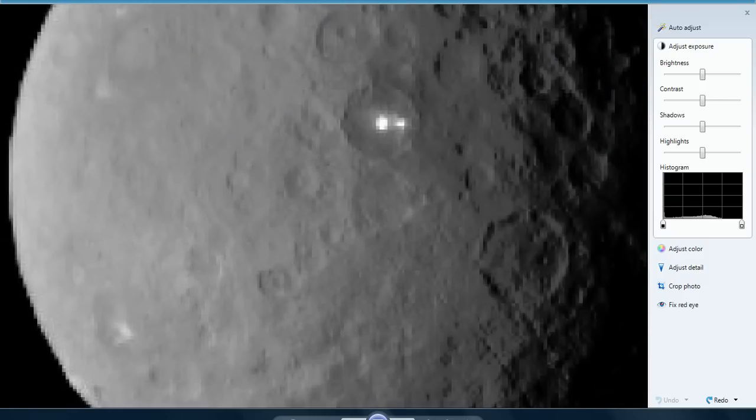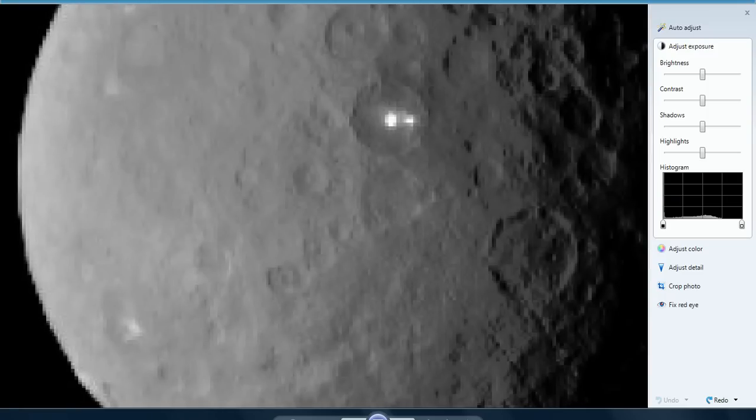A couple of preliminary things. This might not come out right at first, but we'll see. Right there in that crater is kind of a tough-to-see square-looking object. I'm not sure what it is, but that's not good.